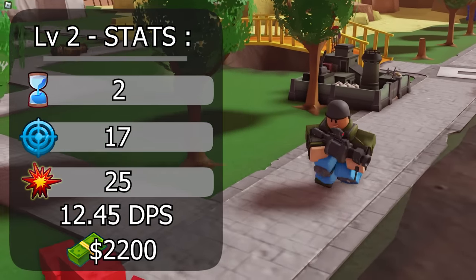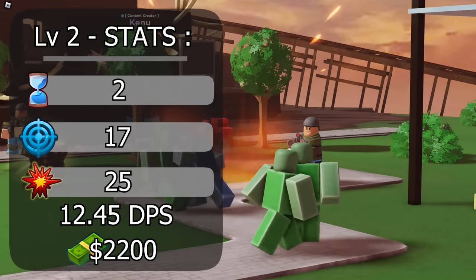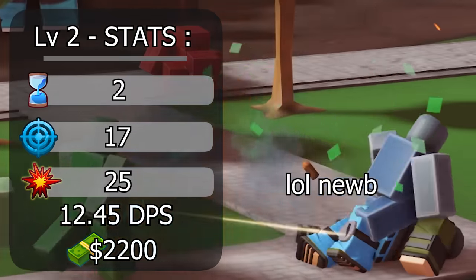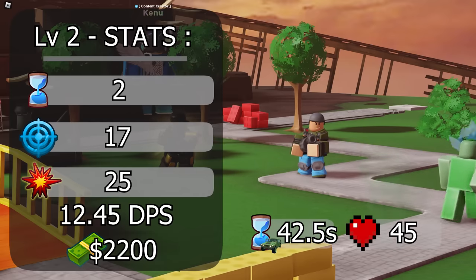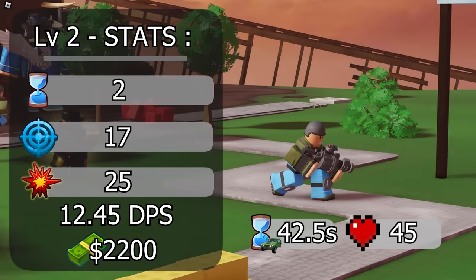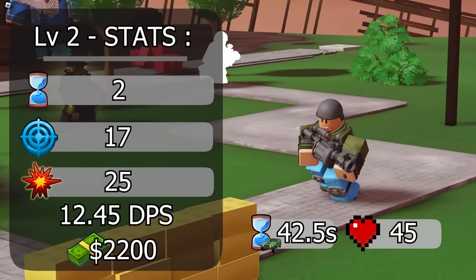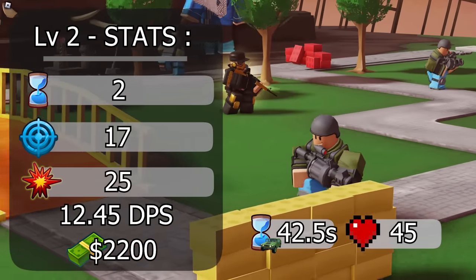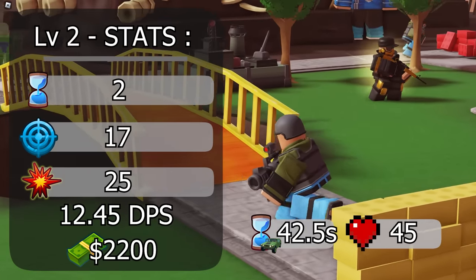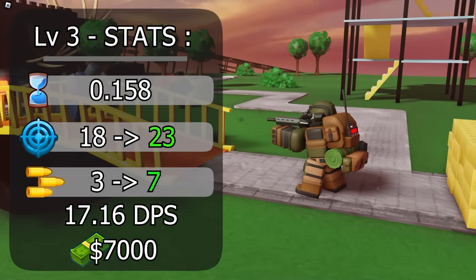On level 2, it unlocks a new spawn: grenadier. It starts with a fire rate of 2, range of 17, and explosion damage of 25, as well as an HP of 45 and spawn rate of 42.5 seconds. This results in a DPS of 12.45, all at a cost of 2,200, which is some solid performance considering its crowd control damage can easily double the DPS to 25.